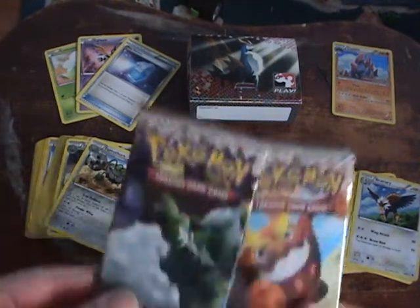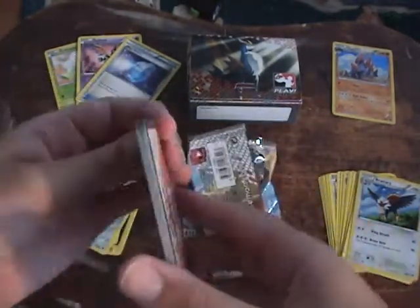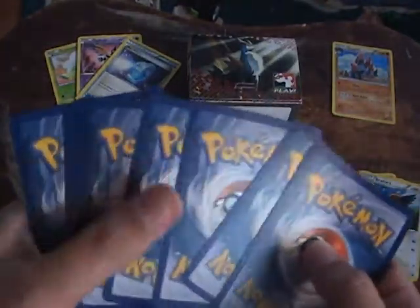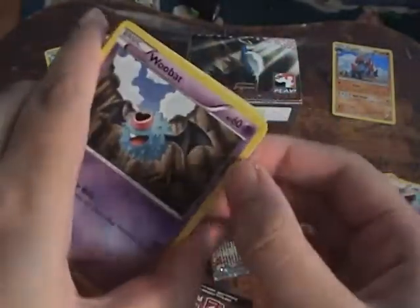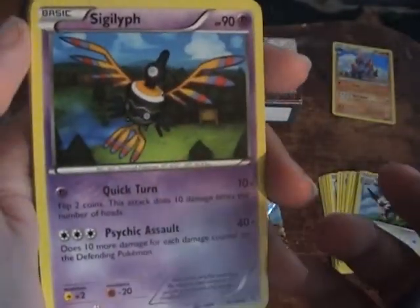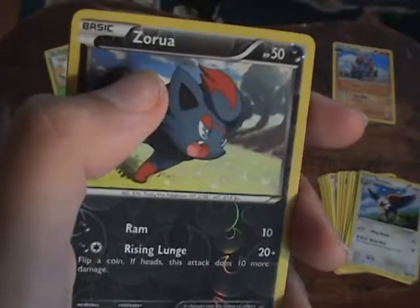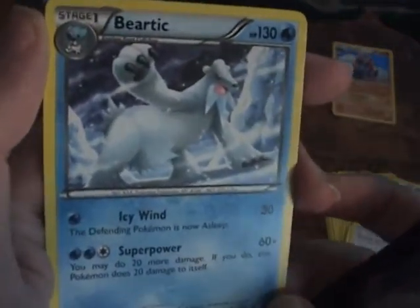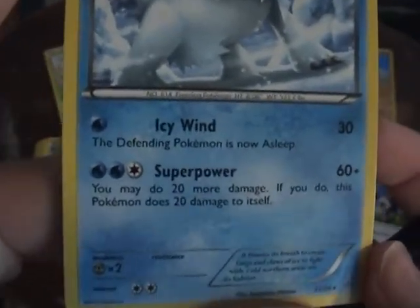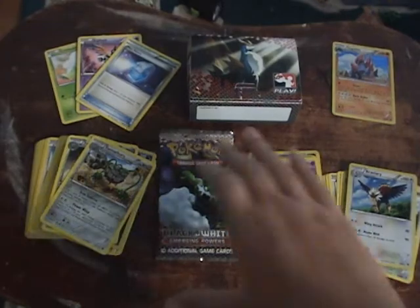Now it's time to open the packs — I'm gonna open the Darumaka pack first. Code card — not gonna give you any codes, so don't ask. This time they're all at the end. Woobat, Patrat, Sewaddle, Joltik, Pansage, Sigilyph, Klang — nice! Another Max Potion! Reverse Holo Zorua. And the rare is... Beartic! Dang it — why'd I get the bad Beartic? I want the good one. My first rare was the bad Beartic. I hate that thing. Why can't I get the really good Beartic?